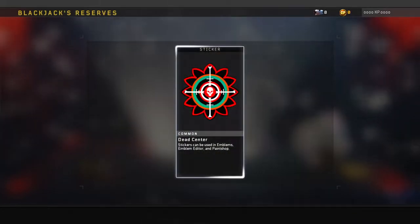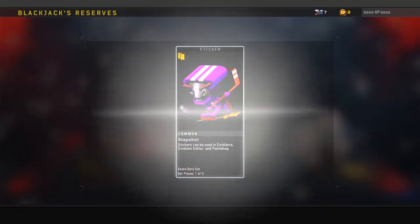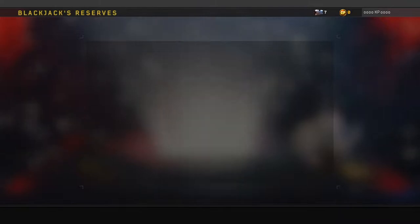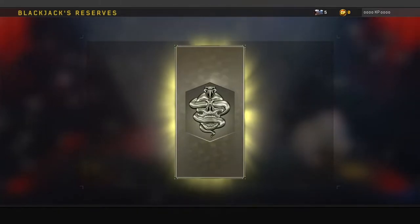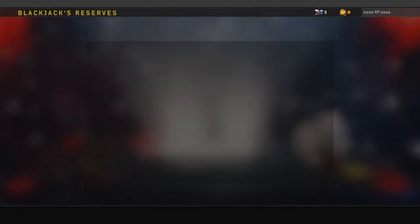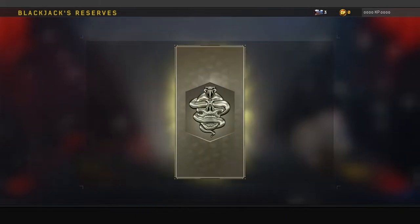Open another one — trash. Open another one, come on, give me something good. Trash. Come on, I want something good, man. Whiteout, not very good. Come on baby. Caterpillar — ugh. Give me something good, man, I deserve it.